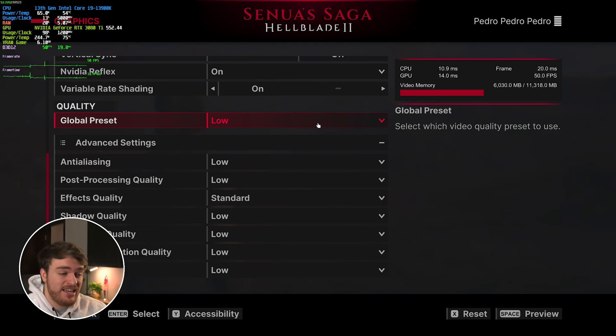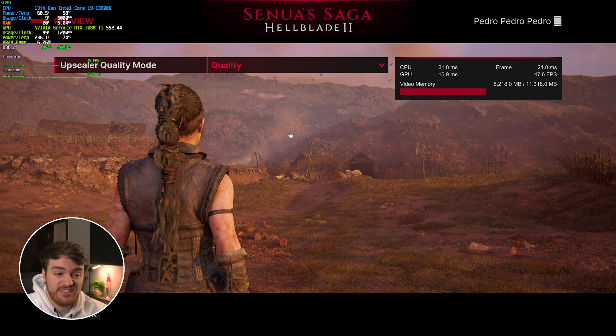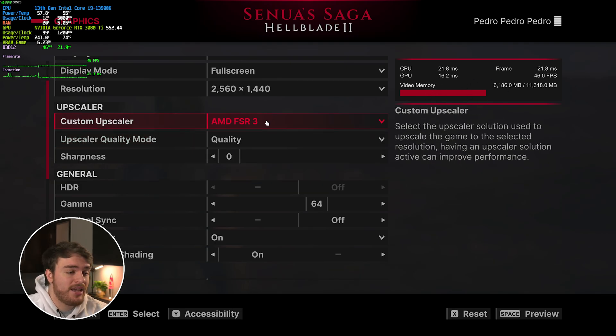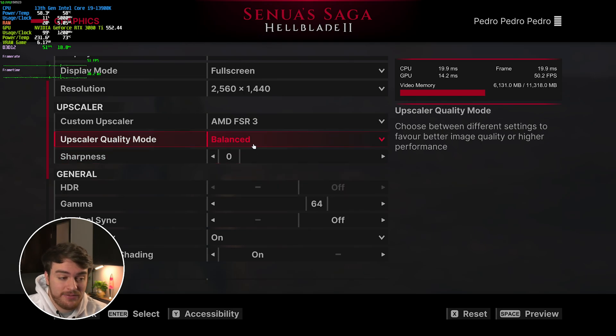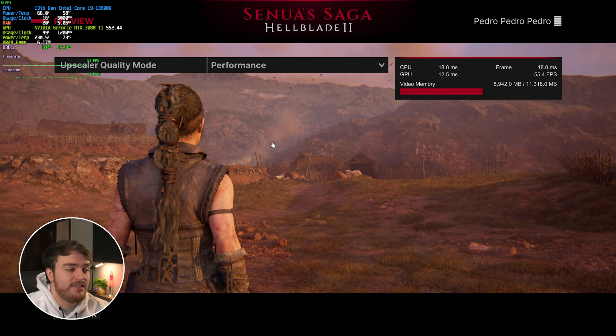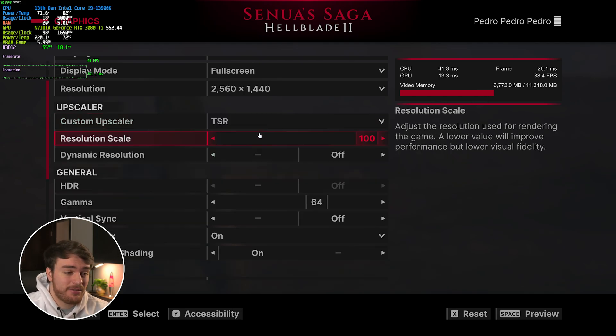Reaching a solid 60 fps is difficult without upscaling. Should we enable FSR3 — which is fantastic to see — on Quality we're now getting a solid 46 fps, a good improvement, and it's using slightly less VRAM at 6.2 GB versus native's 7 GB. Lowering the resolution further with Balanced gives 52 fps, and Performance gives 55 but visual fidelity really struggles. Ultimately you'll want to optimize for the best performance first, then add upscaling later.